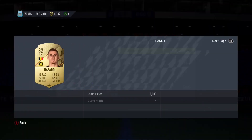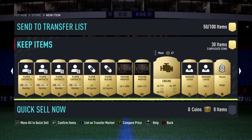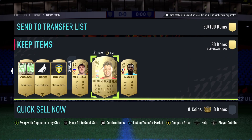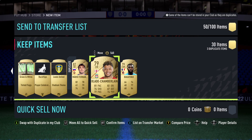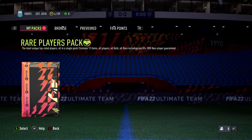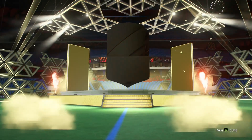Kuleseski - not worth anything, and I doubt Hazard will be either. Ox is worth nothing. Wow, not great. And the final pack of the video, the 50k pack - we saved it till last. Please look after us, at least one walkout.